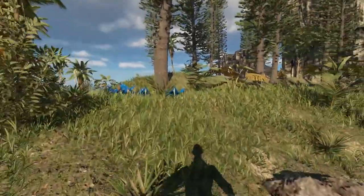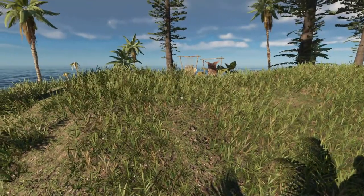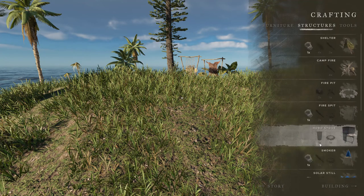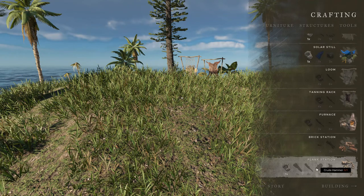Let me get in the shade here for a second before we get sunburned. Let's go to structures. Yes, this is what I'm looking for. I've got a refined axe. I just need to make a crude hammer and we're almost sorted, and get some wood. Let's make a wood station so we can make planks.